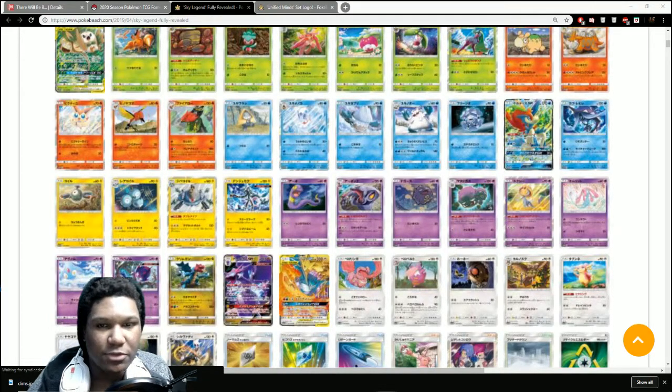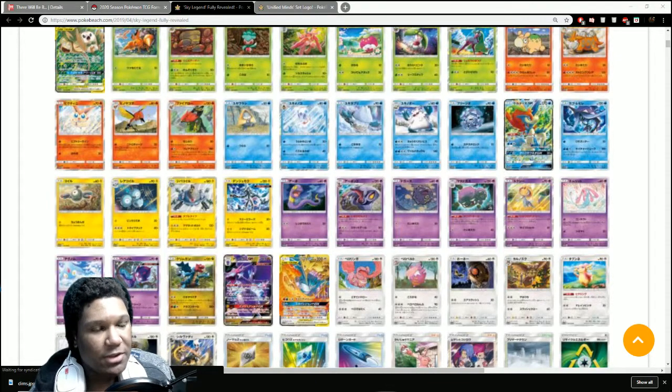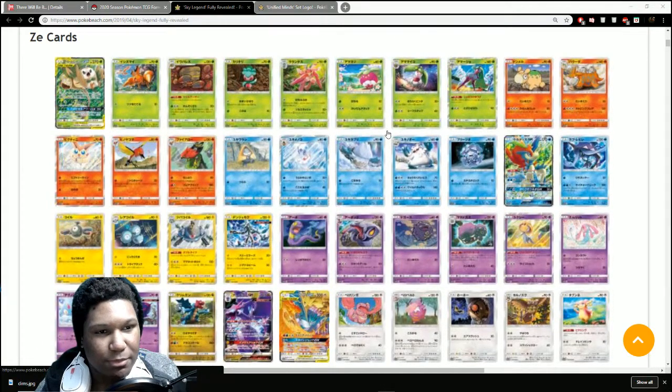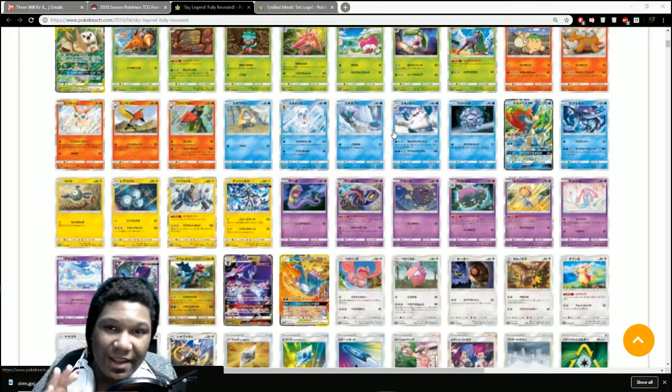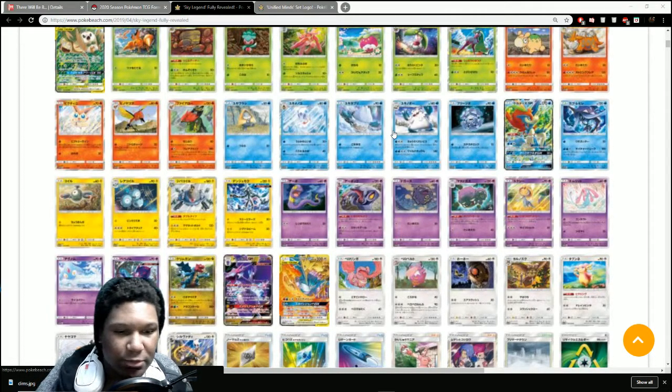We've gotten quite a few pretty big announcements within the past week or so. I just got done uploading the GG End set preview — that set was fully unveiled with translations by courtesy of PokeBeach, released like two weeks ago. I got the Unbroken Bonds video up pretty late too, but anyway this is going to be my Sky Legend preview. I'm going to go over this entire set since I've been saving it for this video.